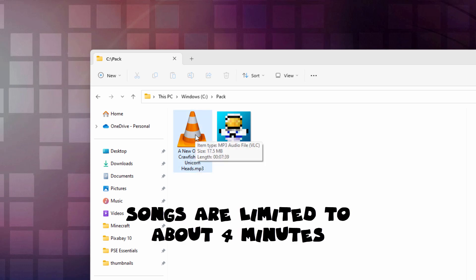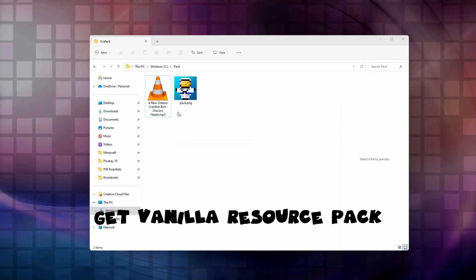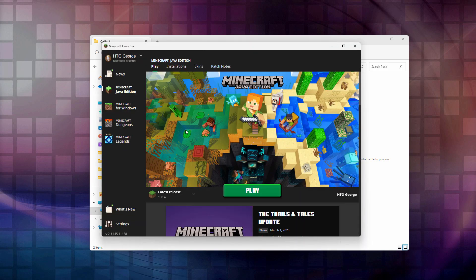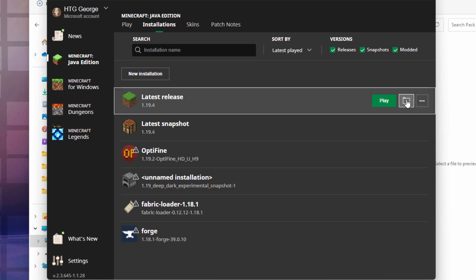The disc length is limited to about four to four and a half minutes, so keep your song under four minutes and you'll be just fine. We now need to get a vanilla resource pack for 1.19.4, and we'll be getting that through the launcher. Go up to installations - we're doing this in 1.19.4 right here. This actually works in other versions; I'm just using 1.19.4 for this demo. Click on the folder icon right here.